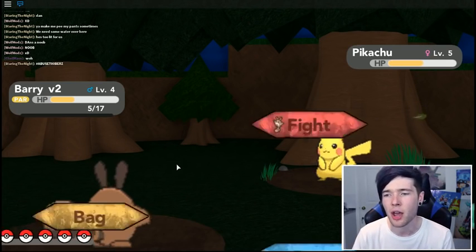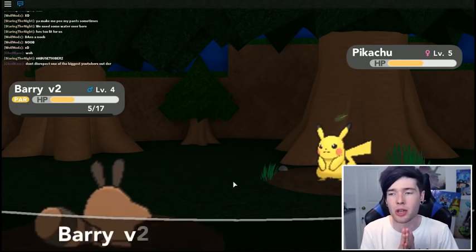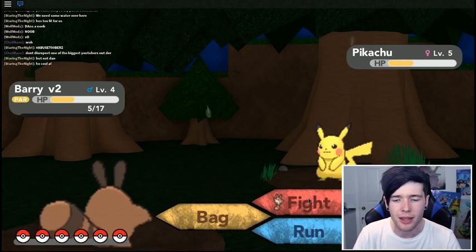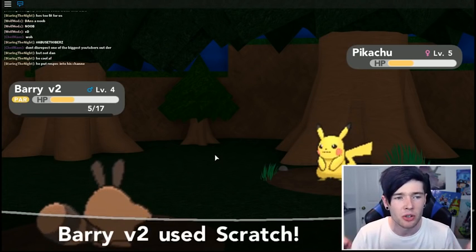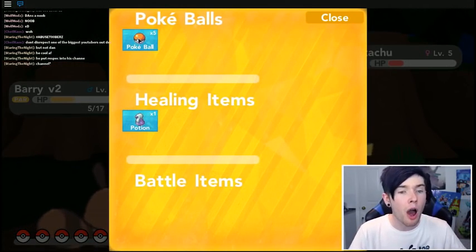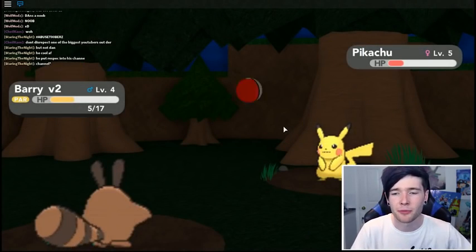Scratch again. We're going to use one more Scratch - hopefully it's not a critical hit because that would be bad. He lowered our attack, so Scratch. I'm going to use another Scratch, I'm going to risk it - hopefully it does not kill. There we go! Right, our only Pokeball. Did we buy some last time? We might have. Let's use this, it's fine. The panic's over - I think we can get this Pikachu in this ball, and then we need to go back to the Pokemon Center.